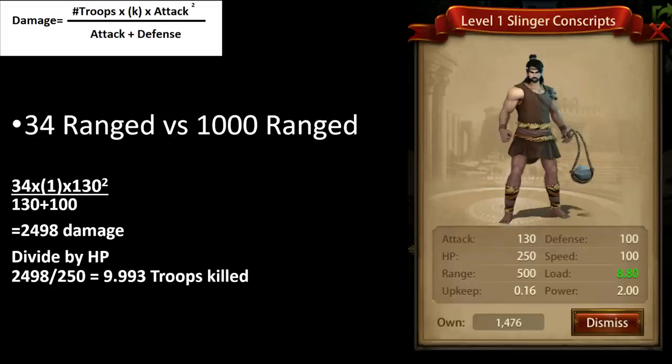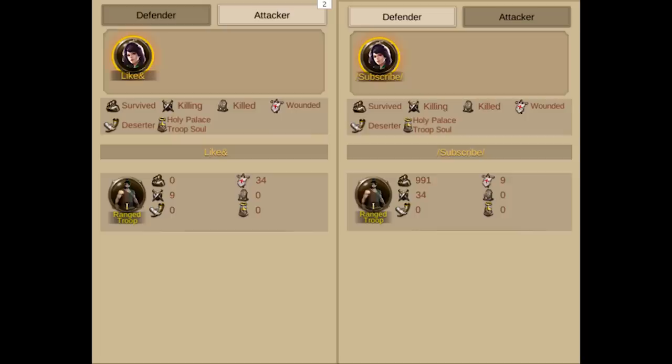So let's do another example: 34 range units versus 1,000. Using the formula we come up with 2,498 damage. When we divide it by the HP, we have 9.993 troops wounded. When we look at the actual battle, we'll notice that only 9 troops were wounded. The reason I chose 34 units is to show that even if you have a fraction of a unit left alive, it will stay alive. Ebony does not round up when it comes to wounds.